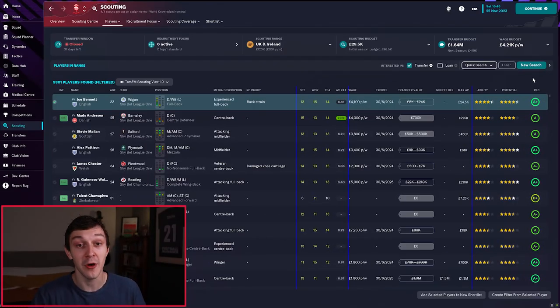Without getting too complicated, these stars are in comparison to your current league. For example, Joe Bennett is a four-star current ability player for League One where Lincoln City are playing. In the Championship he might only be a three-star player, and in the Premier League maybe only a two-star player. But the stars are there to guide you, so follow that guide and use it as a baseline to sign players with.